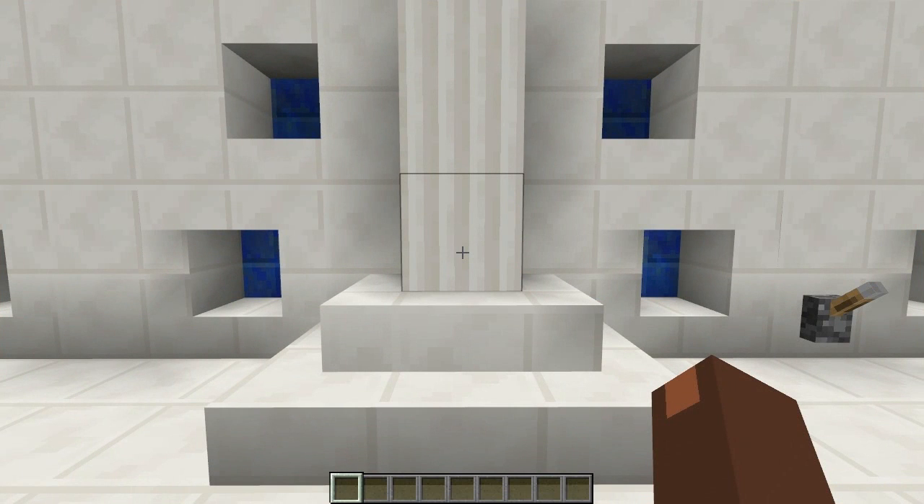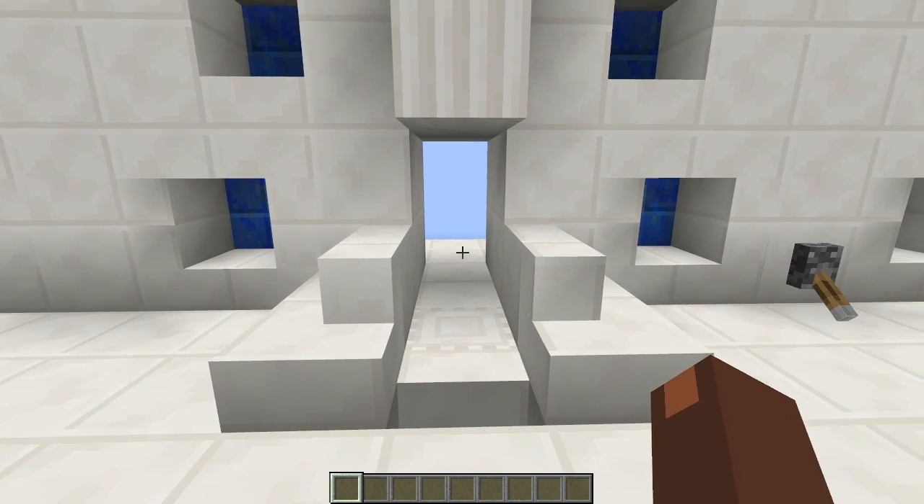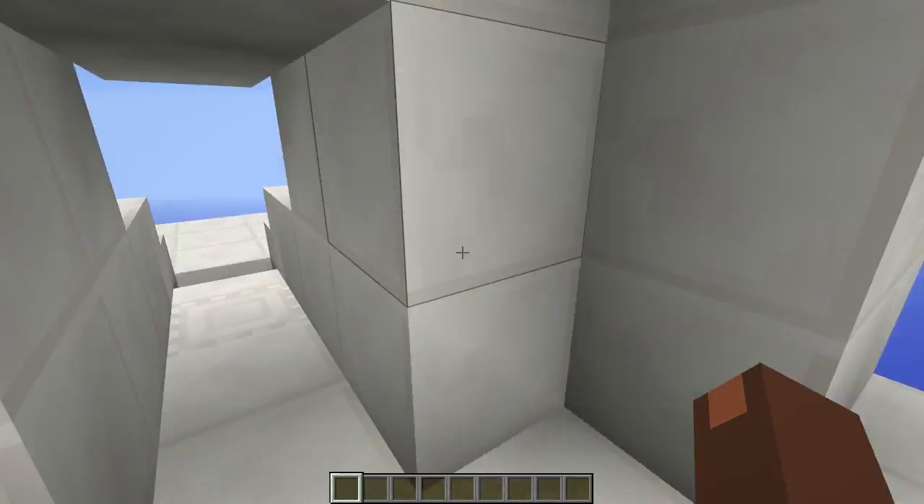Hey guys, Fennel here, and today I'm standing right in front of a pillar, but I want to get to the other side. So let's see what happens when we flick this lever. The door just opens up like that for us, how nice of him.